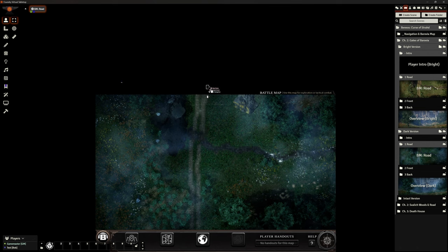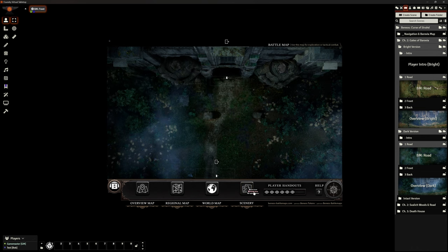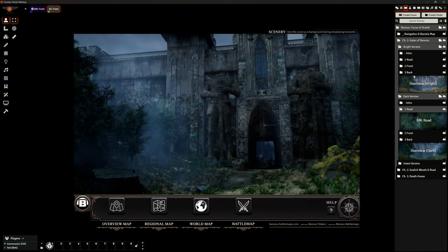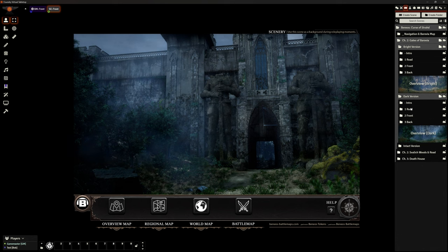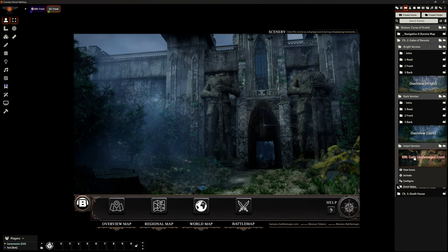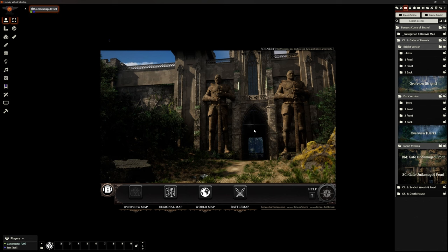A lot of these maps have things like 'follow the road' and we can move on — it takes us to the Gates of Barovia. I'll switch to View Scene — isn't it gorgeous? You'll need to spend a bit of time working out your sequencing of when to use battle maps versus scenes. Since it's in your Foundry you can edit it — maybe delete a battle map you're never going to use. We've got the top-down battle map view and the front-on, much brighter daylight view.